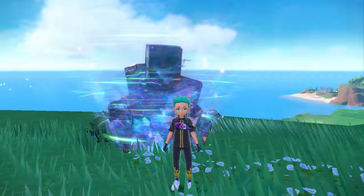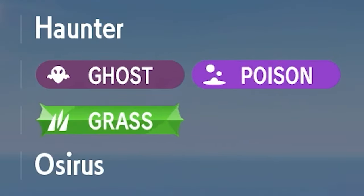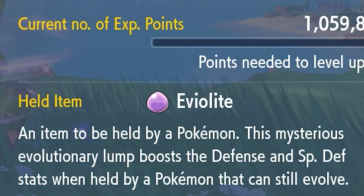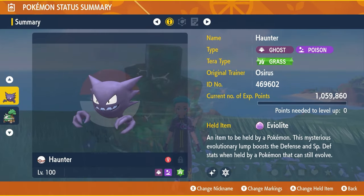The build we're featuring today is Haunter — Ghost/Poison type — with a Tera typing of Grass. The held item is Eviolite, giving you a 50% defense and special defense boost. It should be Level 100 and Hyper Trained.